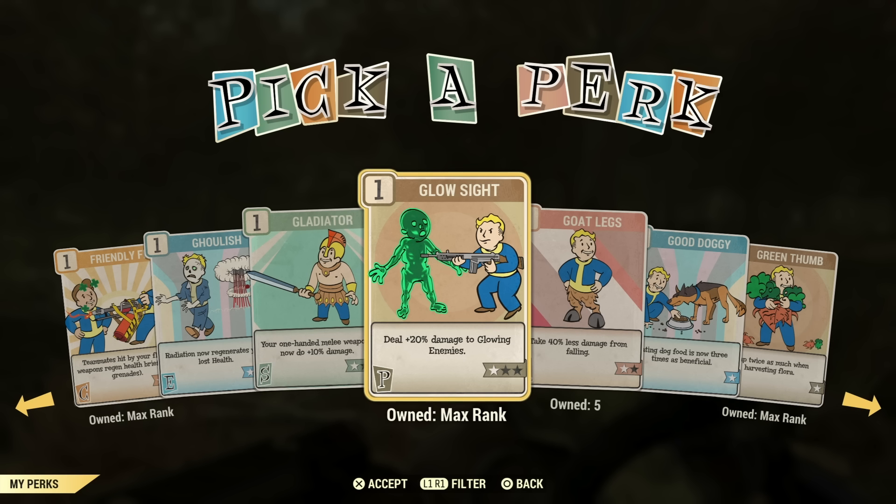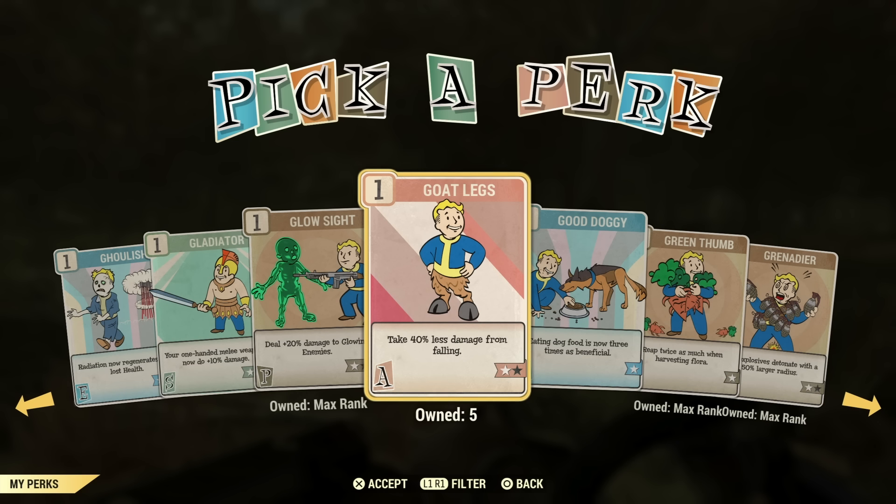Glow Sight is an underrated perk card. If you're doing Radiation Rumble or fighting ghouls in a nuke zone, this can be a very useful perk card because those ghouls can be tanky. If you don't have an overpowered weapon, or you don't want to kill yourself with your weapon and use a lower-powered one, that is a good option. Goat Legs is not the greatest perk in my opinion. If you don't have power armor, you can just carry one in your back pocket if you feel like you're going to be jumping off stuff.